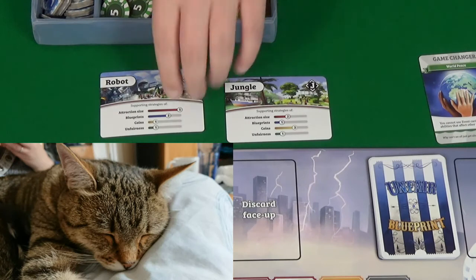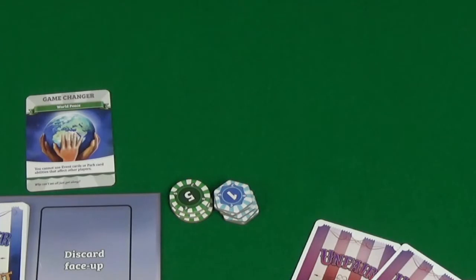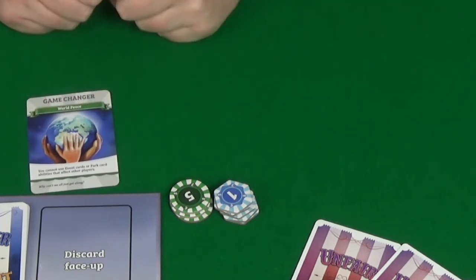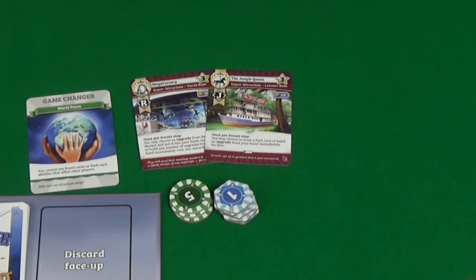Playing with me today is Pixel. Pixel has picked the Robot deck and I have picked the Jungle deck. I've already done all the setup — if you want to learn how to do this, I recommend the Watch It Played video. Our game changer is going to be World Peace, so we can't play any cards that would affect the other players.